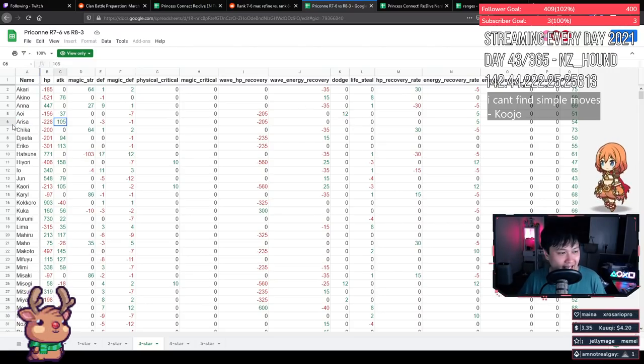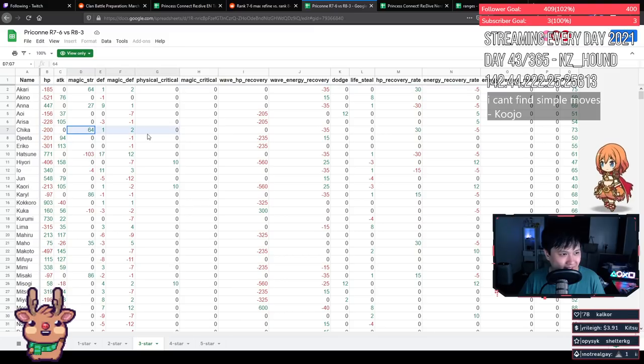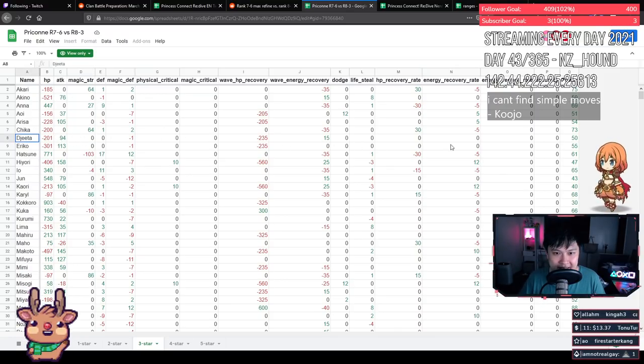Irisa is an attacker in clan battle — she gains attack and energy recovery rate, loses HP and wave recovery. Easy: she goes up, she does more damage. Chiko is a healer; I'm going to deprioritize healers generally. She gets more attack and magic defense, but none of this really changes anything — low priority. Jita is similar to Irisa, gets more attack for HP, I'll still take that. Eriko gets more attack and loses HP, but if she was going to die from 301 attack she was going to die anyway.